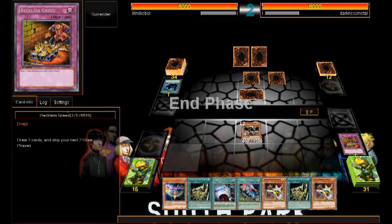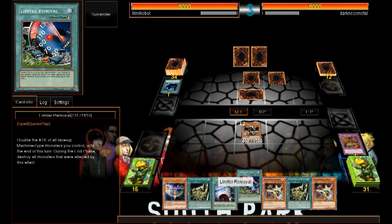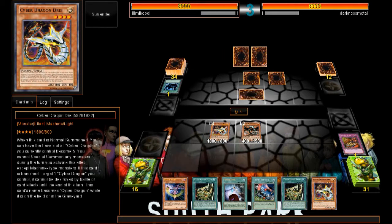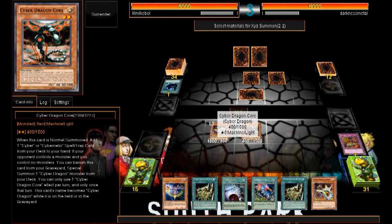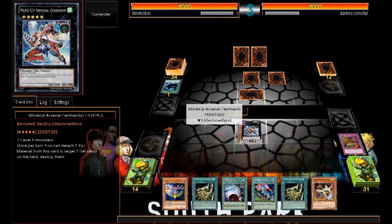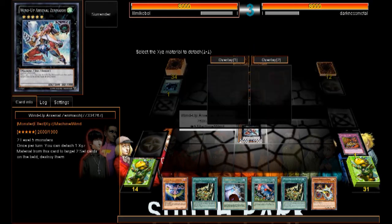Fair enough. We will Normal Summon Cyber Dragon Drei, activate its effect, and then we can Special Summon a Rank 5. We're going to destroy two set cards. What's it called — Wind-Up Arsenal Zenmaioh! Activate its effect to destroy two cards on the field.